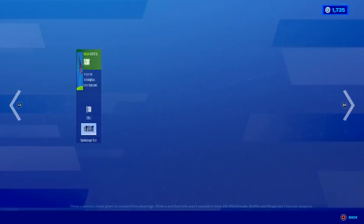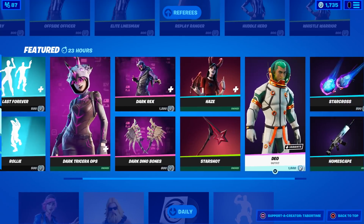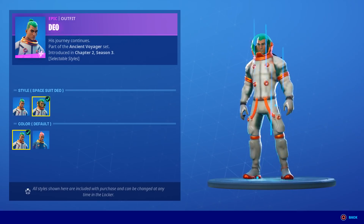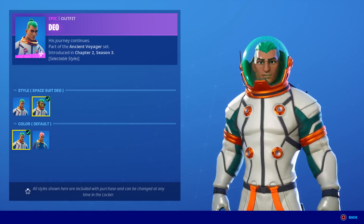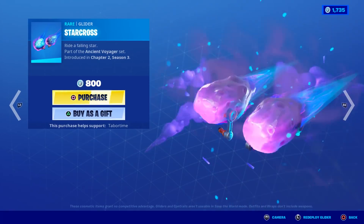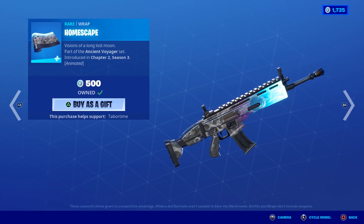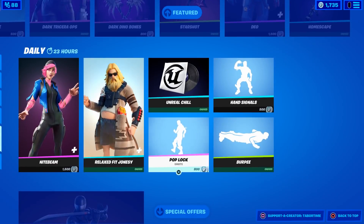Haze and Starshot are back — a lot of people love Haze, though I'm not a big fan. Her pickaxe has a wicked little tail on the bottom. Deo — I was actually contemplating buying this skin when he first came out. He looks cool, I wanted him to complete my astronaut set, and he's got some orange in him. More importantly, I really liked his glider — 800 V-Bucks — it's got a nice comet effect. Homescape is his wrap, which I do own.